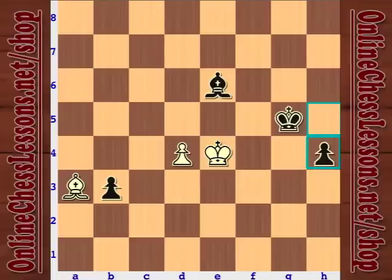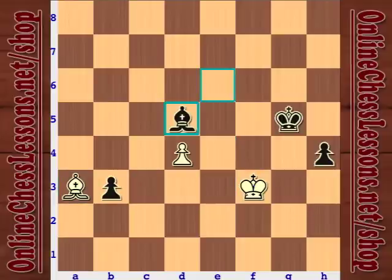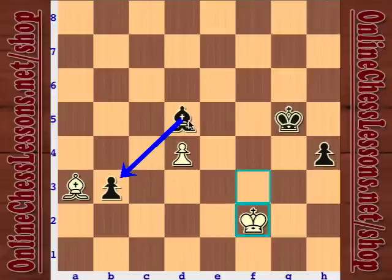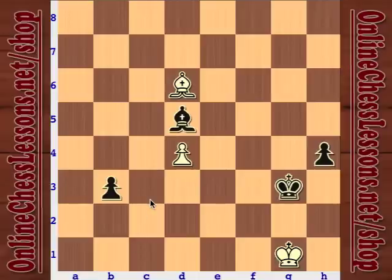Black can snatch the pawn — it's not going anywhere. White's plan is to use his king to blockade the h-pawn and his bishop to blockade the b-pawn. Black's bishop is a monster, blockading white's pawn and controlling critically important squares. King g3 isn't going to work too well due to the annoying check — black can't just push to h2 that easily, so black needs to be a little more creative.